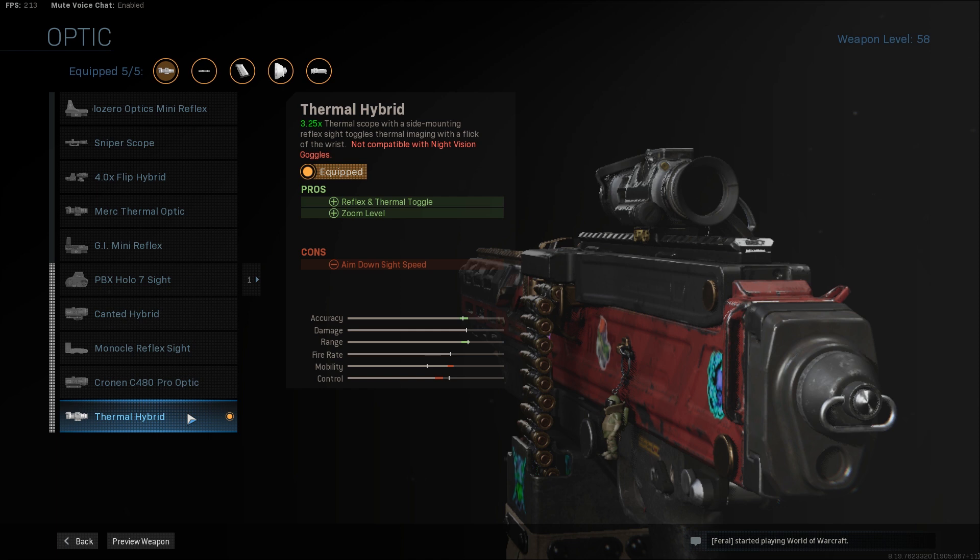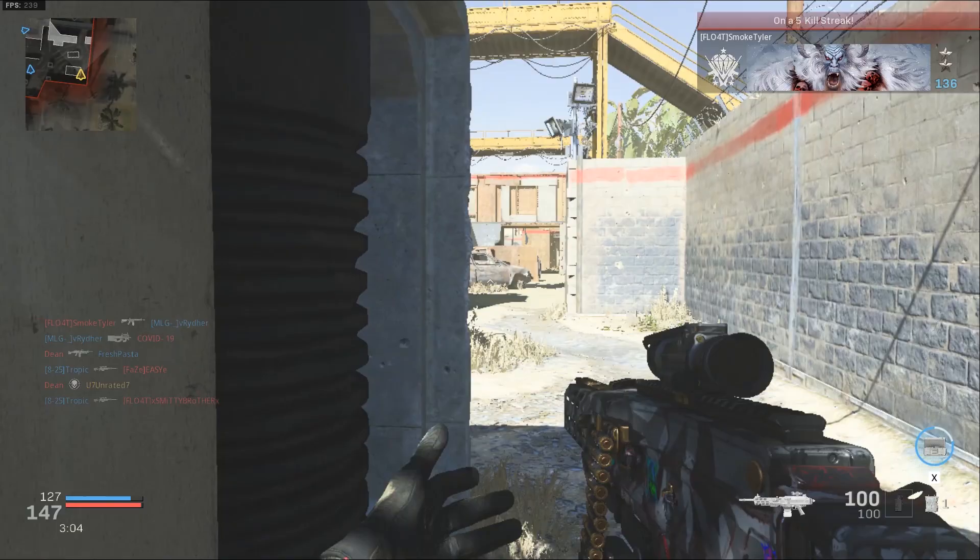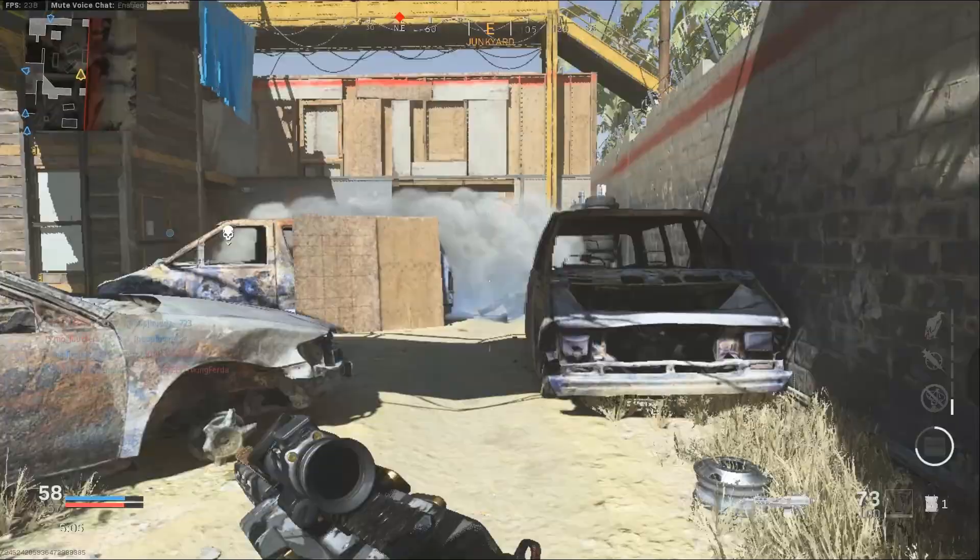You're also going to want to have a smoke grenade equipped as a tactical in your loadout. In the match, to make this much easier, simply find a lane where an enemy is likely to run through, throw a smoke grenade on that lane, aim down your sights with your thermal scope where you threw the smoke grenade, wait for an enemy to pass through, and then shoot them down.